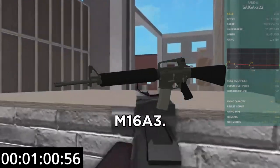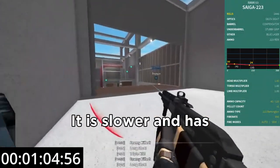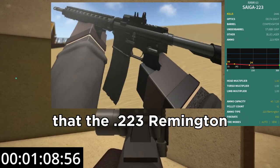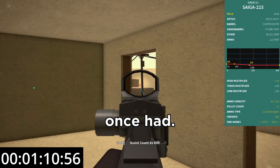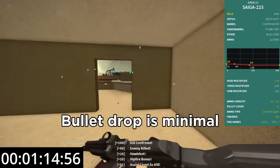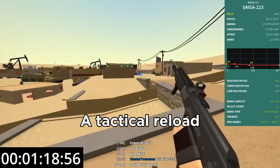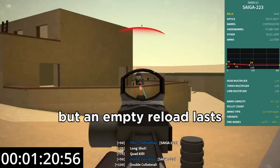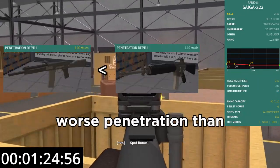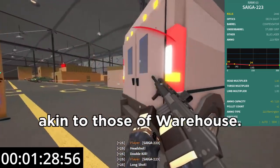The Saiga 223 is a worse M16A3. Its damage values are the same but decreased by 2. It is slower and has less damage range, but retains the old 40-round magazine that the 223 Remington M16A3 once had. It is fit for long range but suffers in close range due to its slowness. Bullet drop is minimal and the firing mechanism is automatic at 650 RPM. A tactical reload lasts 3.1 seconds but an empty reload lasts 3.5 seconds. Although the replica Saiga 223 has worse penetration than the original, the penetration offered is enough to shoot through walls akin to those of warehouse.